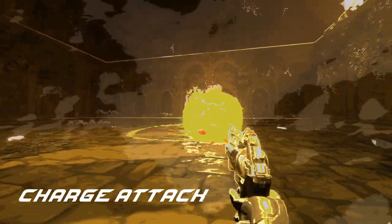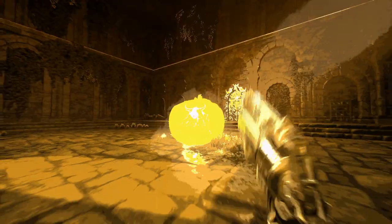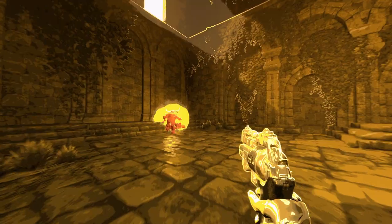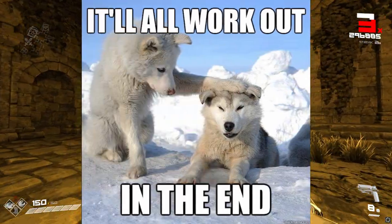Charge Attack: Vaite suddenly bursts into flames and charges in your direction. Dodge to the side to not get hit. The only reason you might get hit by this is if you cornered yourself and he uses it. Just don't do that and it'll all be okay. Trust me.